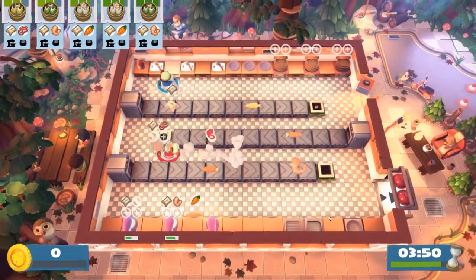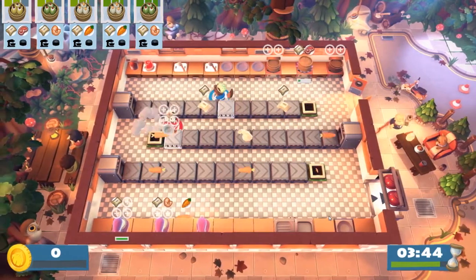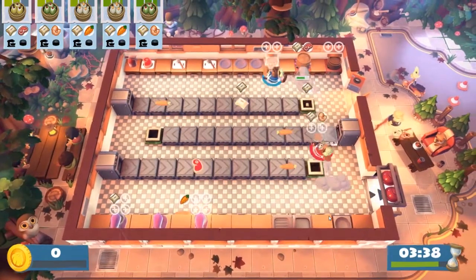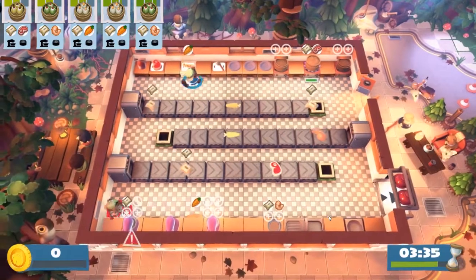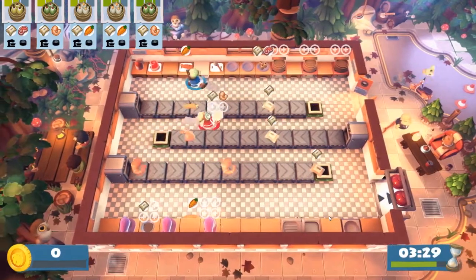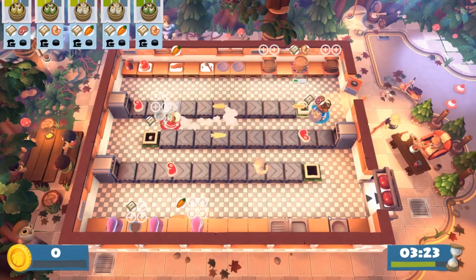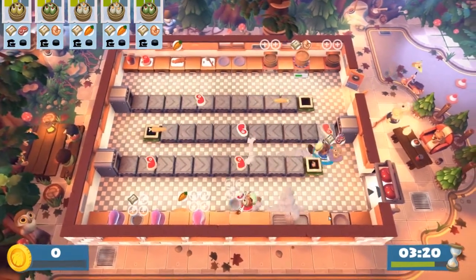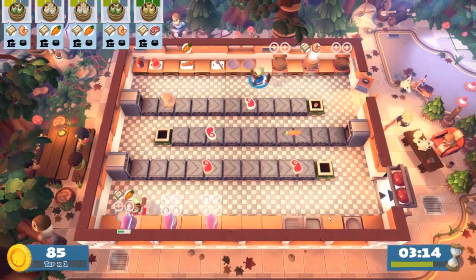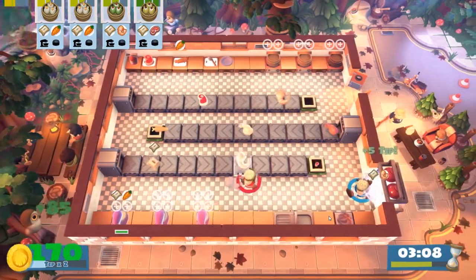I threw you some flour and you didn't take it. Here's the shrimp, and here's also a carrot. I'm going to run with the bowl and then run back. Should I come with you when you run back so I can grab another bowl? It's almost serving time for the next one. What is the next one? Carrot — did I already throw you one? It's on the floor over there.